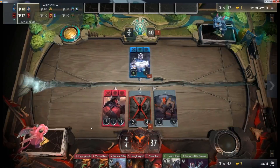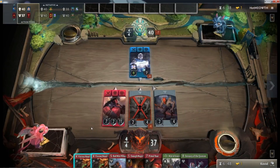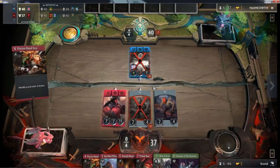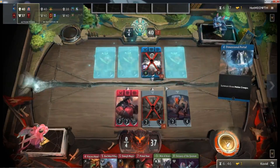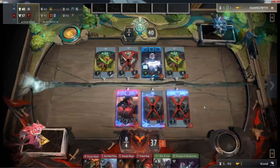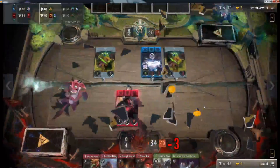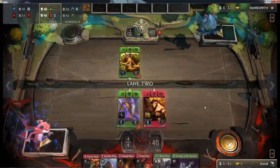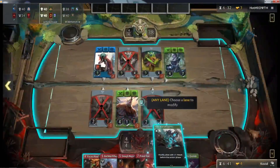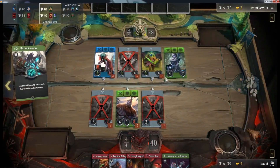You could have put it in this first lane, and these two creeps would now have three attack each and they would be getting very close to killing that Zeus. You can still use Viscous Nasal Goo here to kill off the Zeus, should you want to. And that is what you're going to do — that forces the player to react. And they're going to drop a Dimensional Portal, which is actually pretty good for you. It's going to mean he has a lot of presence in this lane, but forcing out Dimensional Portals defensively like that can really take away from their power. And it looks like you are going to finally use that Mist of Avernus and drop it in this final lane.